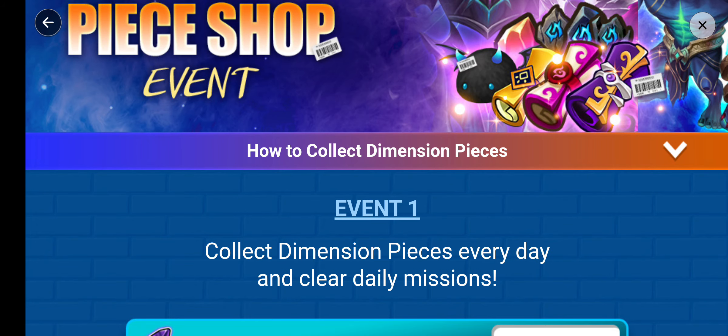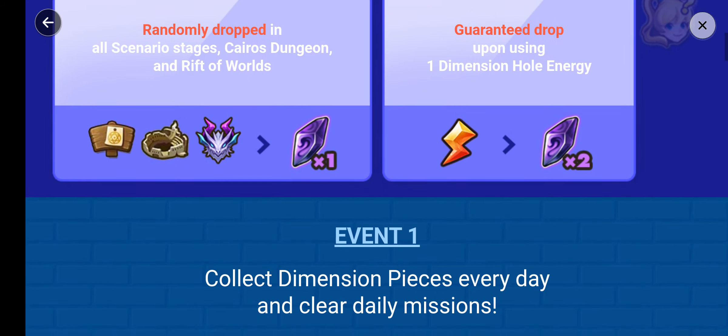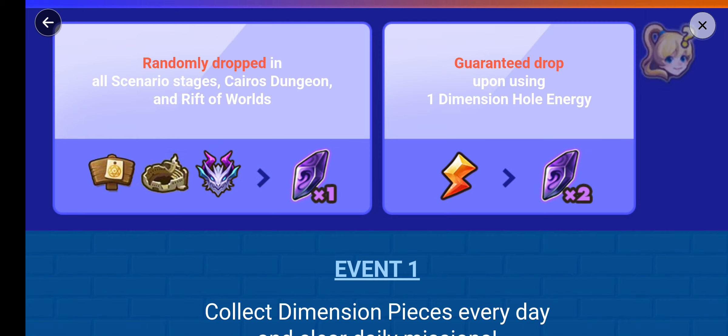Let's see how to collect. They drop in Scenario, Kairos Dungeon with the Worlds — guaranteed drop. Each time you use one Dimensional Energy, that equals two. So it's a guaranteed drop. When you use your Dimensional Energy for anything, you get two guaranteed drops.